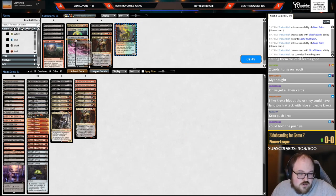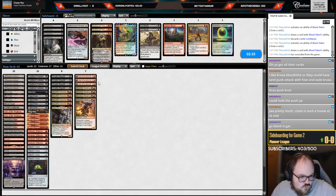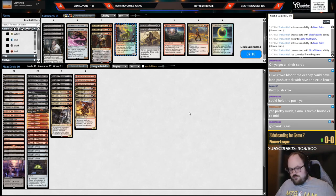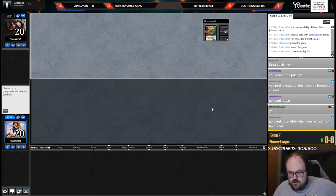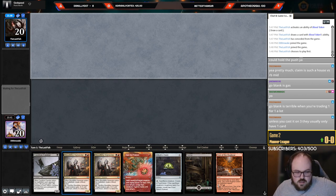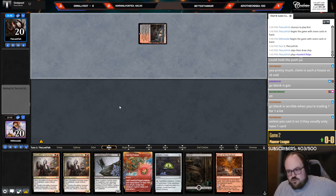Hearse isn't that impressive here — they don't do much with the graveyard other than Kroxa, and you can just push Kroxa. Not a big fan of Ob in this matchup either. I like Eaten Alive to kill Kalitas — that card's a problem. Claim is insane in this matchup. Goblank is okay but their deck trades one-for-one a lot, so they empty their hand quickly — Goblank has the same Thoughtseize problem where you draw it when you need any other card.